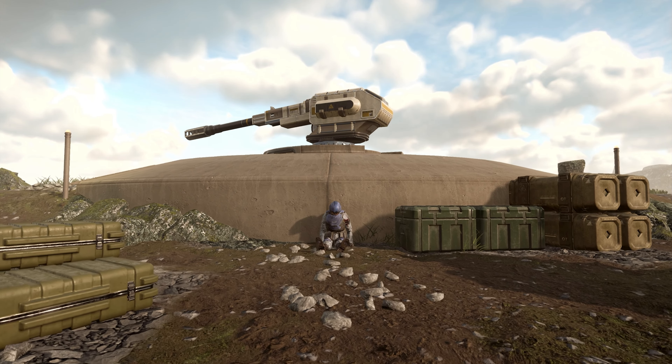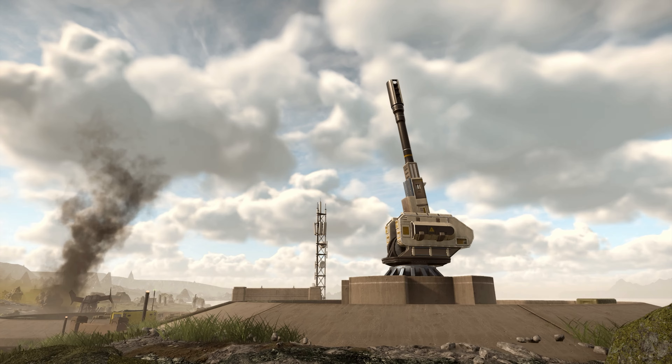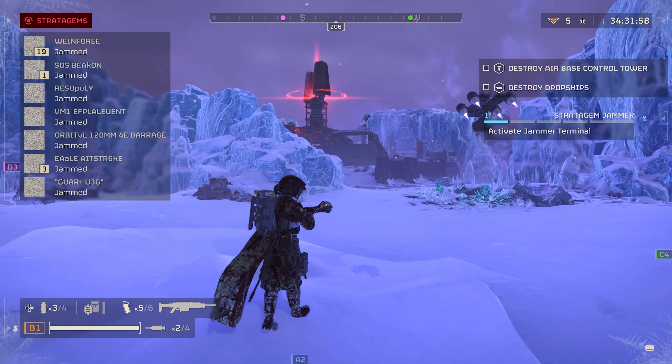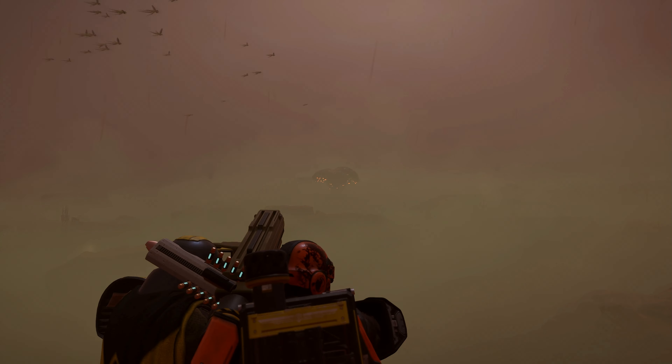You don't have to do secondary objectives, but you are rewarded if you do. Sometimes you find an artillery gun that you can load up and then use. But there are also hostile ones — artillery emplacements, buildings that disable your stratagems, and gooey bug structures that spread fog.